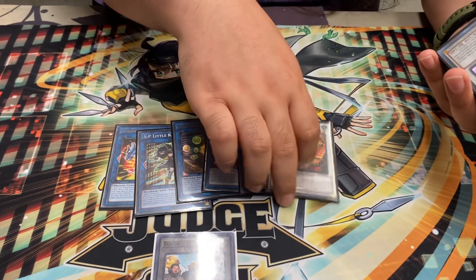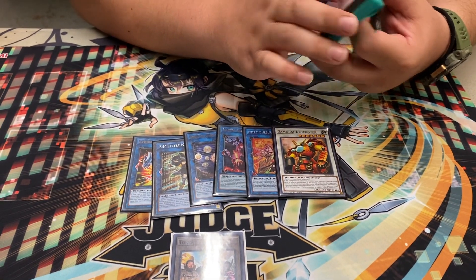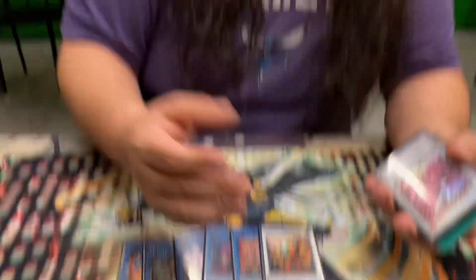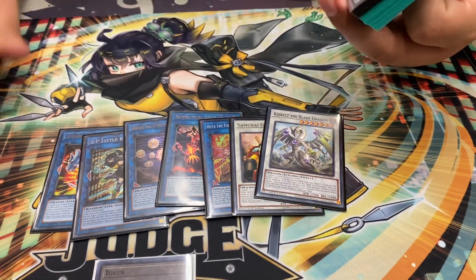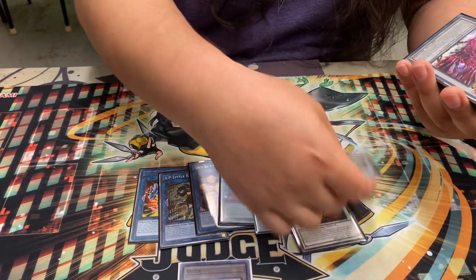Doolittle Chimera — I didn't realize the line for it, but all it is is just make those two monsters link off. Make Doolittle Chimera, have the Quick Play Spell, make a Q-Belt. After you've done that, set your field spell or have your field spell active, you just pop the field spell and you push for game. That's so easy.